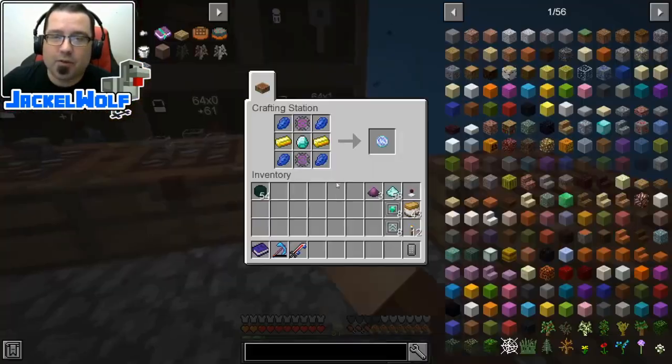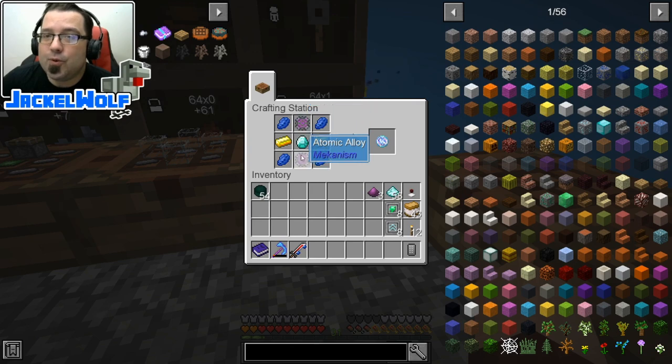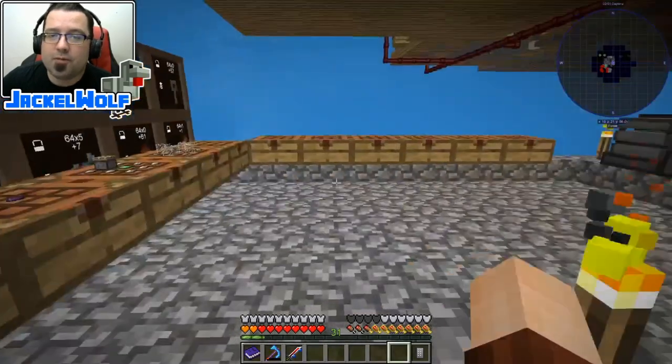Now one other thing we're going to have to do is build ourselves a bunch of teleportation cores — we're going to need two of these total. They are going to be two of those atomic alloys that we've built, four lapis lazuli, one diamond, and two gold ingots. That gets us our teleportation core. We're going to throw this into our crafting table and we're getting very, very close to finishing this off.